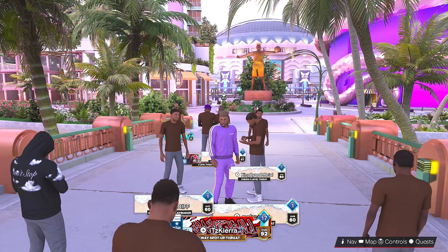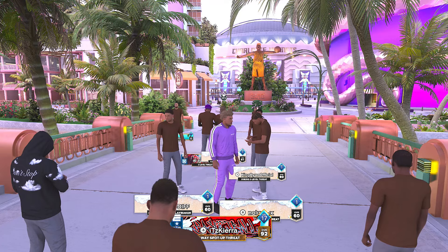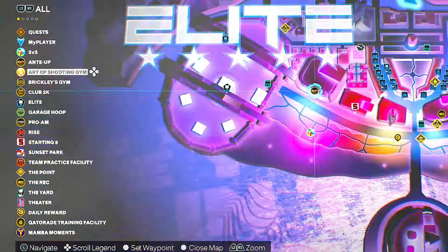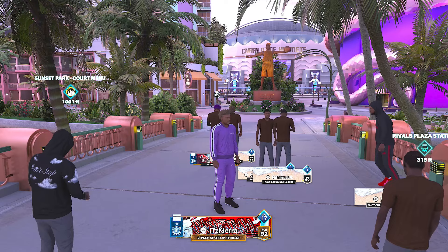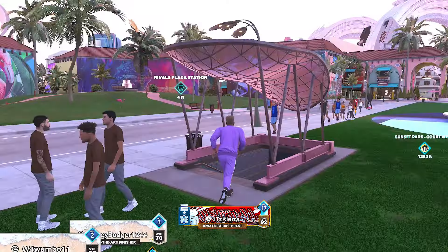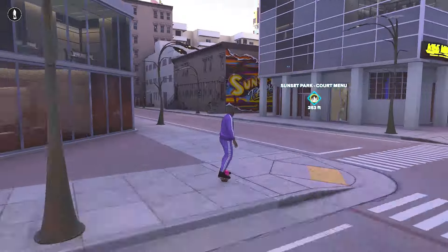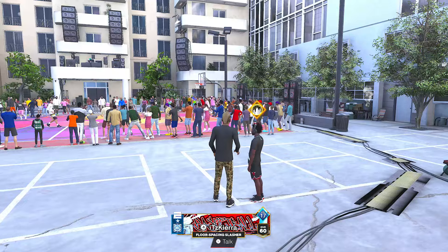If it's your first time loaded into the park you will load here. Go to Sunset Park — if you don't know where that is, go to the map and scroll down on the left-hand side until you see Sunset Park. You can either set a waypoint or hit R1 on PlayStation or RB on Xbox to find the nearest station. Once you get in the station go to City West, follow the route shown, and you will get to Sunset Park. There will be a guy here named Young Wayne — talk to him and you're good to go.